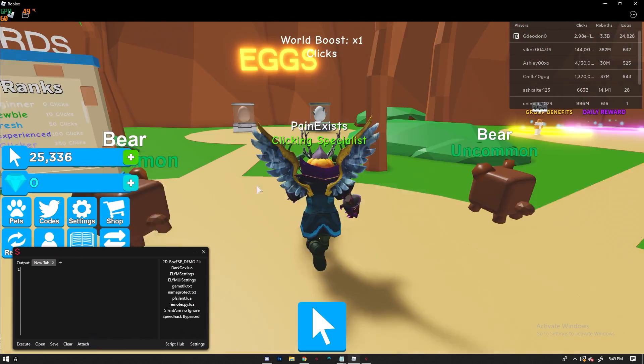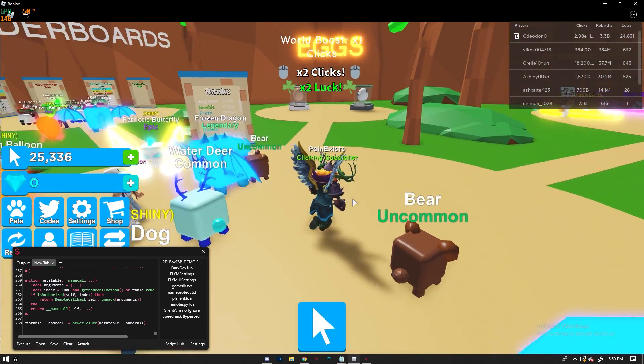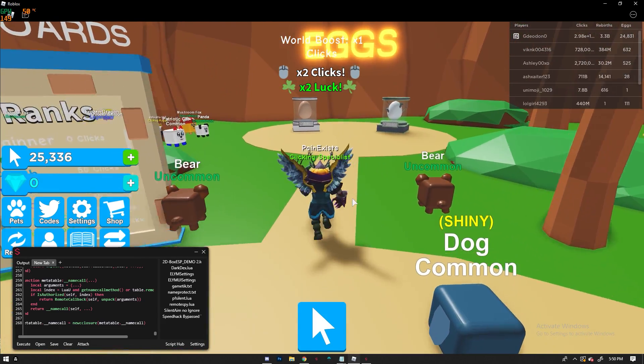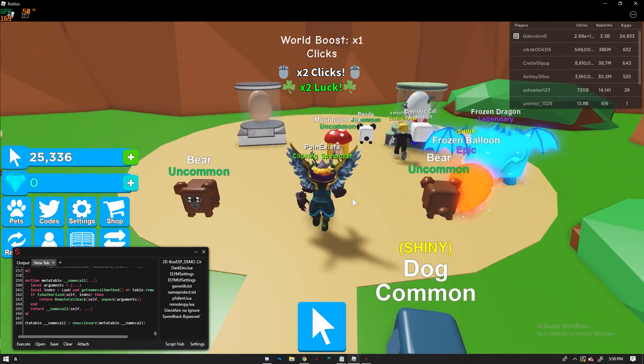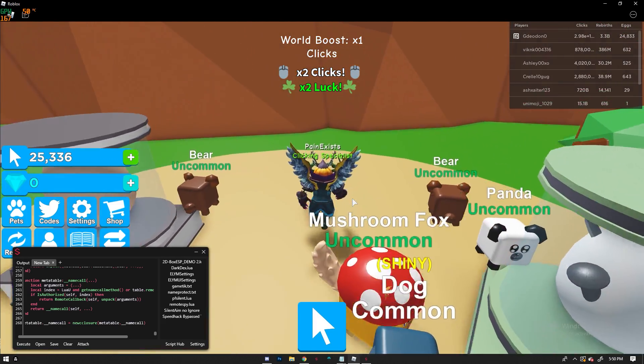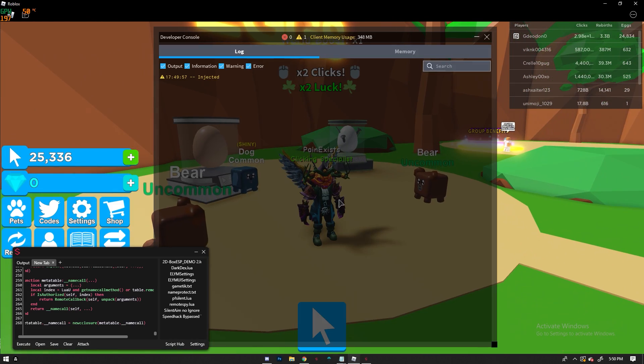Next, join the Roblox game, open up Sentinel, and paste in your script. I highly recommend joining this game and testing it for yourself, because the best way to learn exploiting is by trial and error. Try to replicate my steps in order to receive the same result — or even better if you want to challenge yourself a bit more.